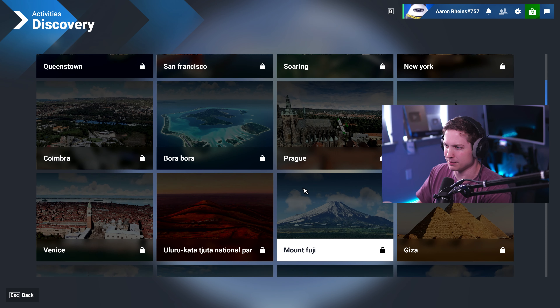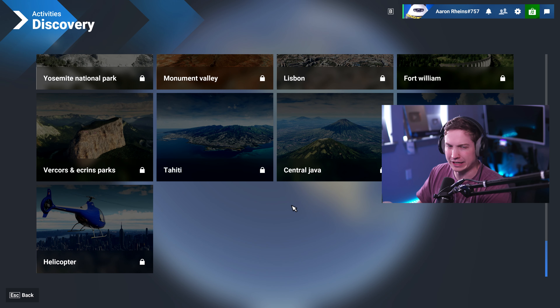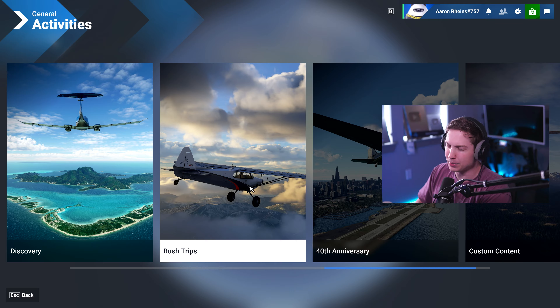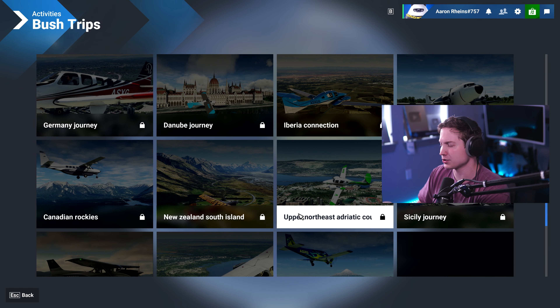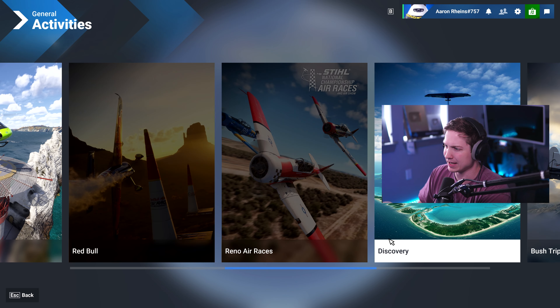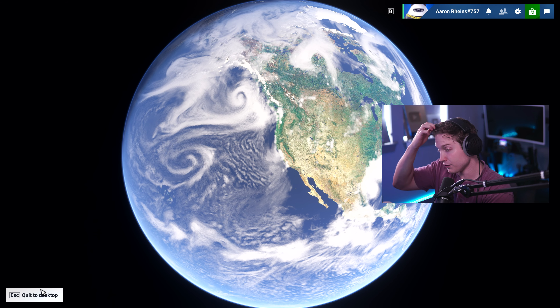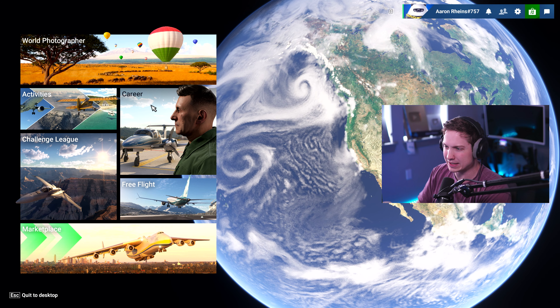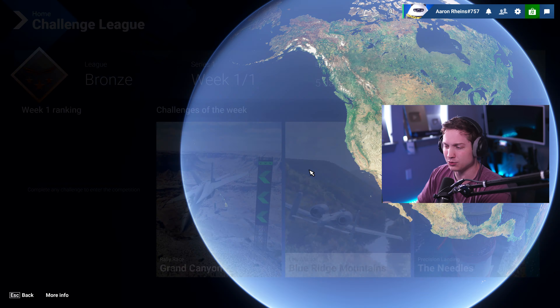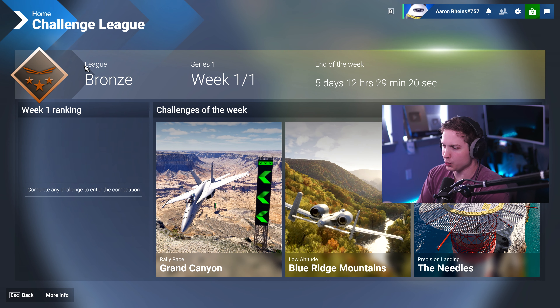Then we have Reno air races, which appear to be free this time, which is great. Then discovery, which we've had in the other sim — it's just cool places you can use as a stepping stone into exploring the virtual world. Bush trips — of course we had bush trips in the last one as well, and we got more as there were more updates. 40th anniversary content. And then custom content. One of the new modes that I think people are really excited for is challenge league, which is basically ranked flight sim.